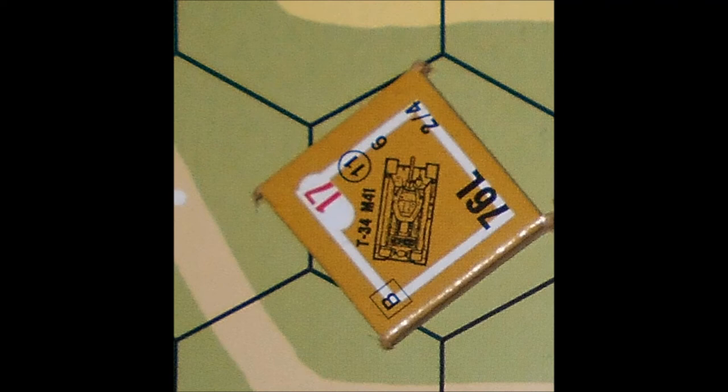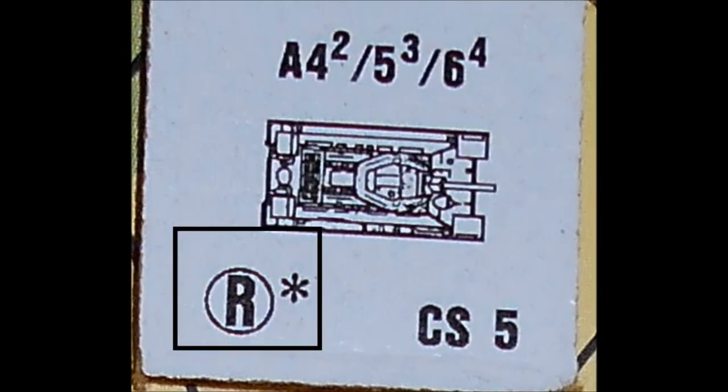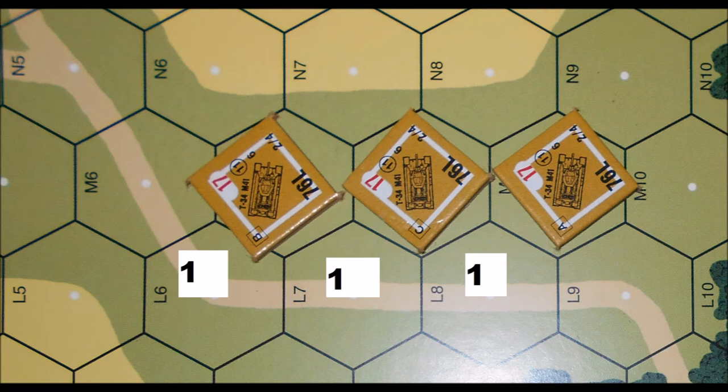If the tank is already in motion when the movement phase starts, he has to pass a morale check of 8 to stay in motion. If he fails it, then the vehicle stops automatically. You can see that lack of radio poses a problem. The way to avoid this problem is to move in platoon movement.